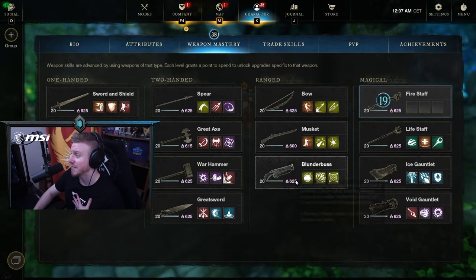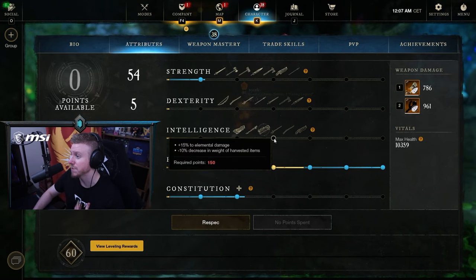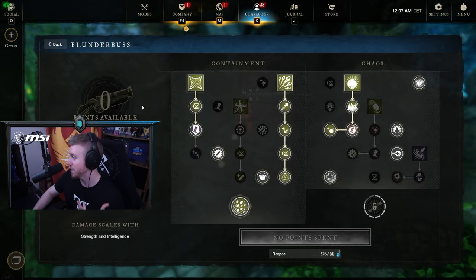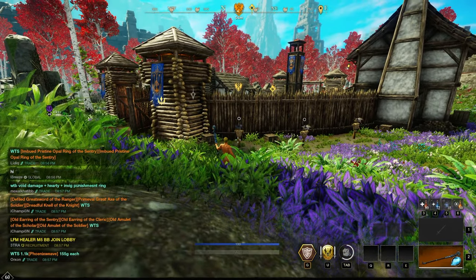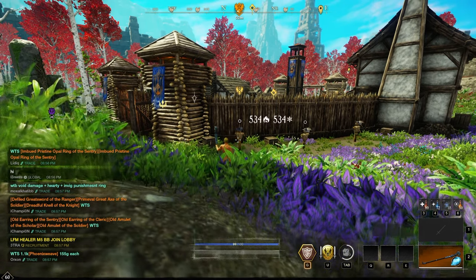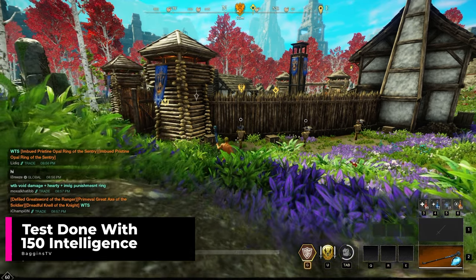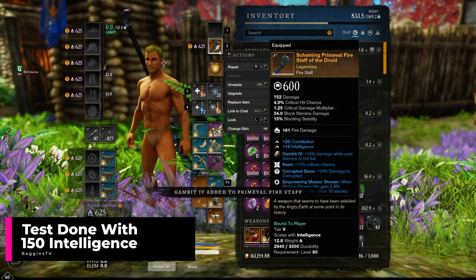With the Blunderbuss, just like the Musket, it has a secondary scaling of intelligence. So if you're dipping into 150 intelligence, you may want to go for an elemental conversion gem. But if in doubt and you're just going for strength, the Opal is a great choice. With the Fire Staff, Opal is also a great choice, but you could look at a conversion gem too. One thing to bear in mind is that burn damage will not be affected by the conversion gem — you can't convert damage over time into a different damage type, so you can't convert fire DoTs into frost DoTs.